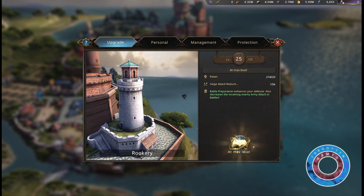Upgrading Raven Towers can provide more detailed scout reports. At level 1 the Rookery will warn that an enemy army is approaching. At level 4 you can receive the army name and coordinates. At level 7 you will receive the arrival time. At level 10 you'll receive the alliance name. At level 13 you'll receive an estimated troops and actual amount of commanders. At level 15 you'll receive the army composition.